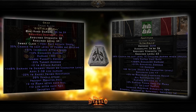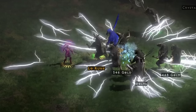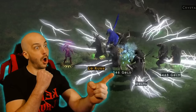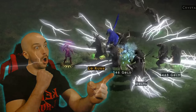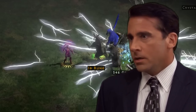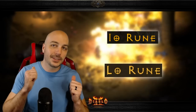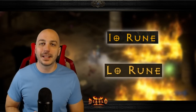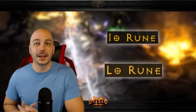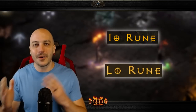First up: let's say you're looking for that Lo rune for your Grief or your Fortitude. You're out there farming, slaying monsters in good areas, and finally that rune drops off a cow. You are ecstatic — but what does that Lo rune end up being? The dreaded Io. They named a rune Io with a capital I right next to what looks like a Lo rune — they're almost identical. This has happened to literally everybody, since everyone needs Fortitude for their Act 2 Mercenary or a Grief for melee.